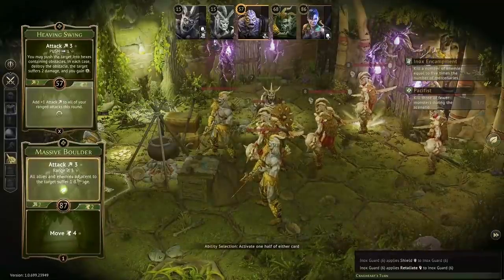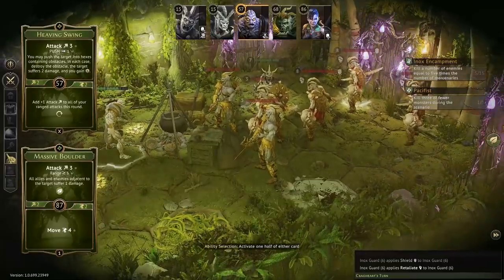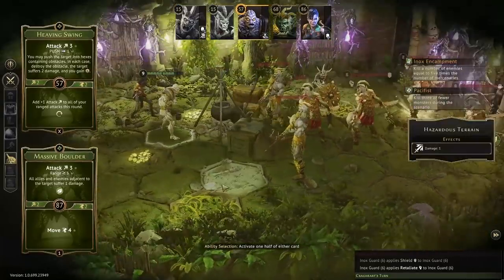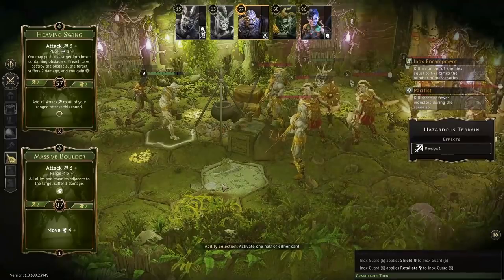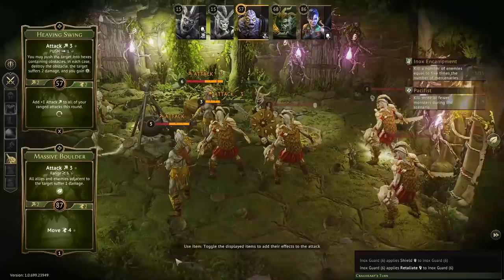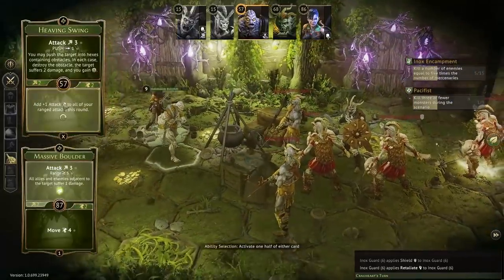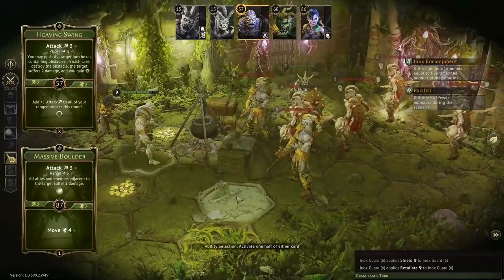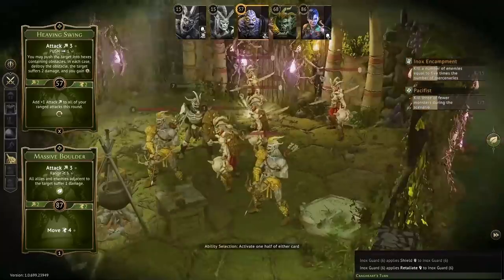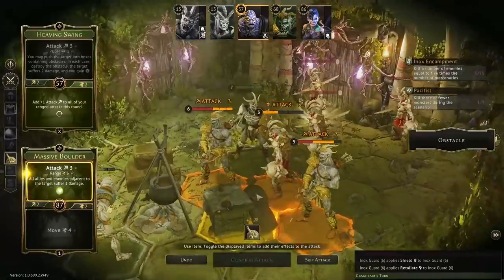I'm thinking of moving one two three four up here and smashing into that obstacle — I don't think that would kill it. Let's do this instead. I'm going to attack — actually if I don't use this and move up after, that spreads out the incoming damage and both of them would have disadvantage on their attacks. So I'm not going to use it — I probably don't need it anyway.